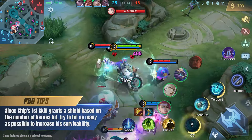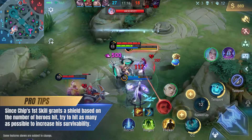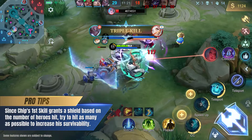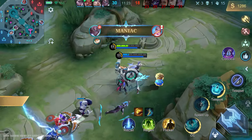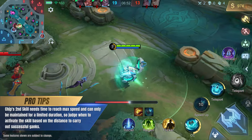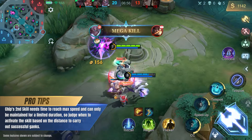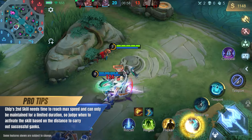Since Chip's first skill grants a shield based on the number of heroes hit, try to hit as many as possible to increase his survivability. Chip's second skill needs time to reach max speed and can only be maintained for a limited duration, so judge when to activate the skill based on the distance to carry out successful ganks.